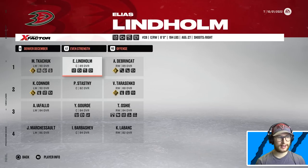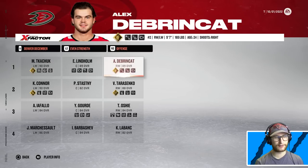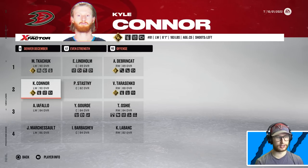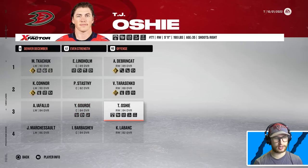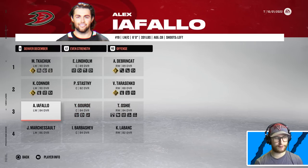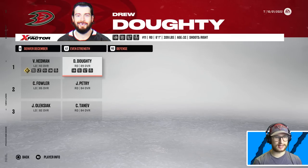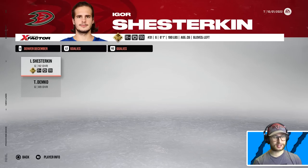Last but not least, we have the Denver December. Kachuk, Lindholm, and DeBrincat on the first line — very solid. Tarasenko with Stasny and Connor. Oshie will be playing with Gord, and Fallow on the third line. Defensively, they have Hedman and Doughty playing together — that is a great pairing. Fowler and Petrie, then Tanev with Alexiuk. They have Shesterkin and Thatcher Demko — that is a deadly duo.